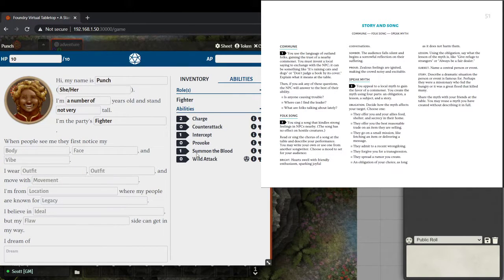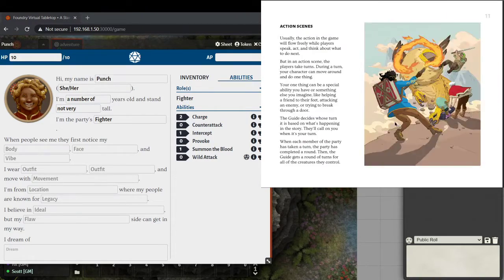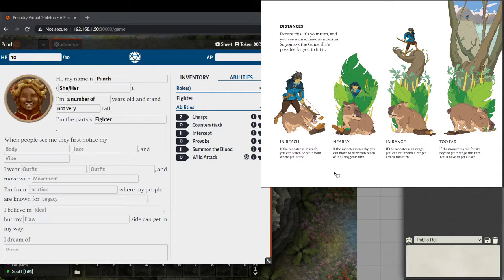We've been using this in Foundry. This game is just barely supported in the virtual tabletop community — they have the engine, but there's nothing pre-built. I had to copy-paste everything we needed. But from the rules, it looks like it can be easily played theater of the mind. There's not much in the way of tactical measuring. They've got a fantastic distance system: you are in reach, you are nearby, you are in range, or you're too far.